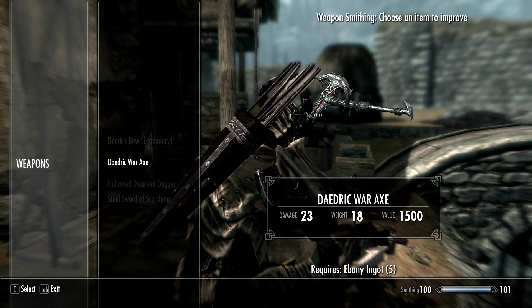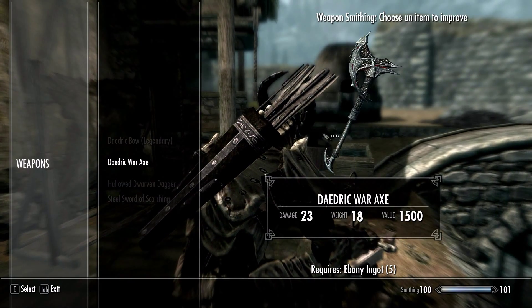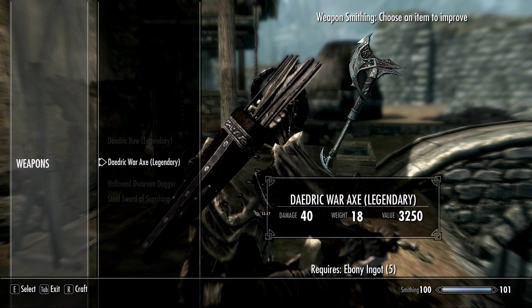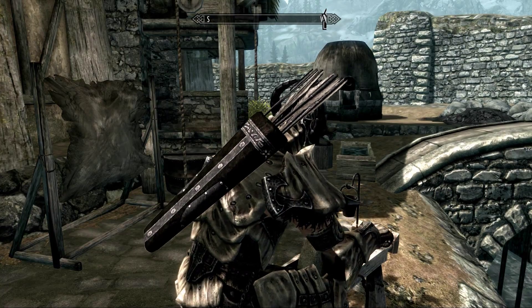In your case, the basic damage might be much higher — specifically two times as high. Now we have 23 damage, let's go ahead and improve it. 40. We have a 17-point improvement. Let's go ahead and improve it.